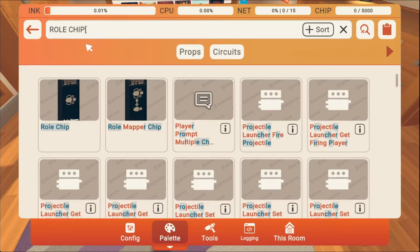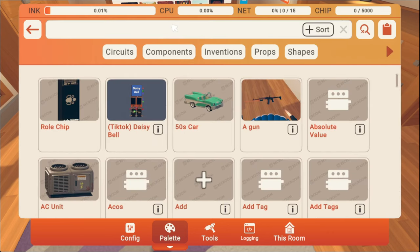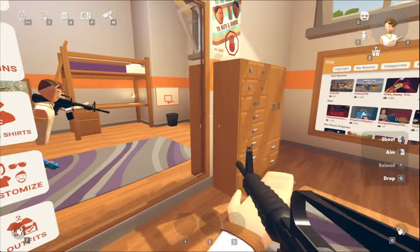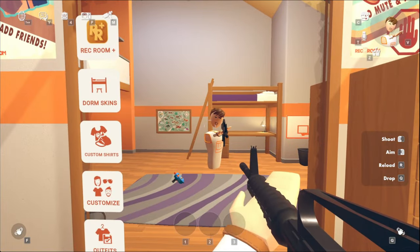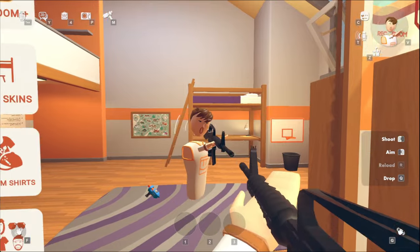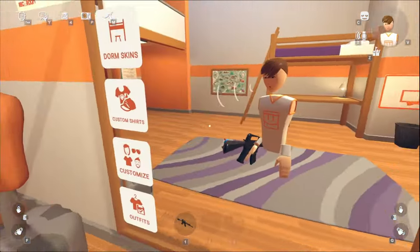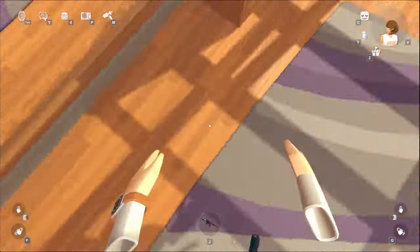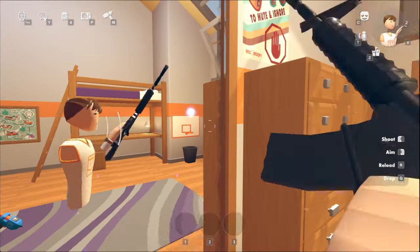So I'm going to spawn in something made by the Rec Room staff team. So here, we got a gun. But yep, this is how it looks. I have it here in my storage and I can pull it out anywhere. And it works.